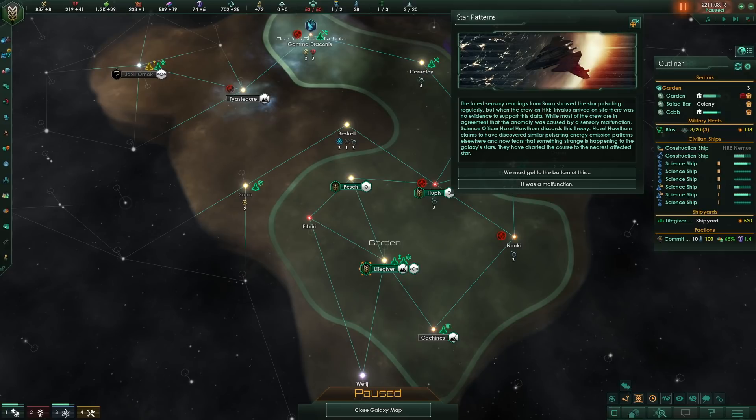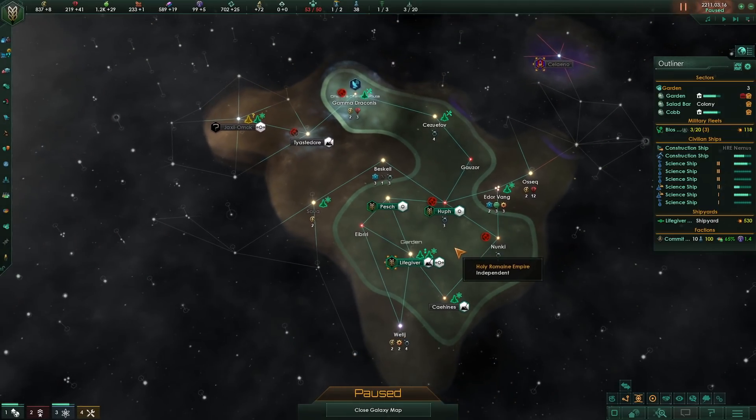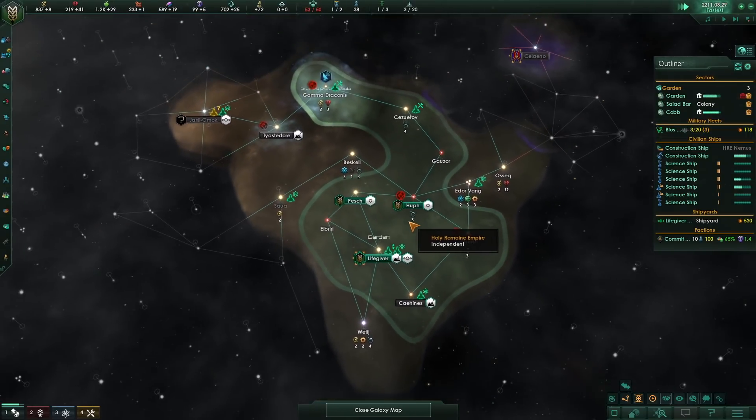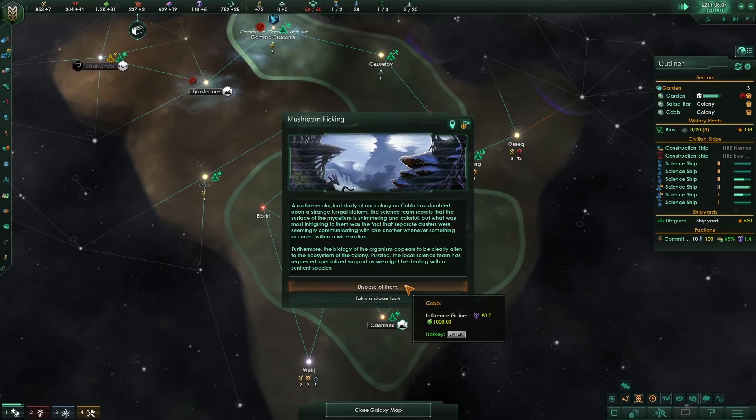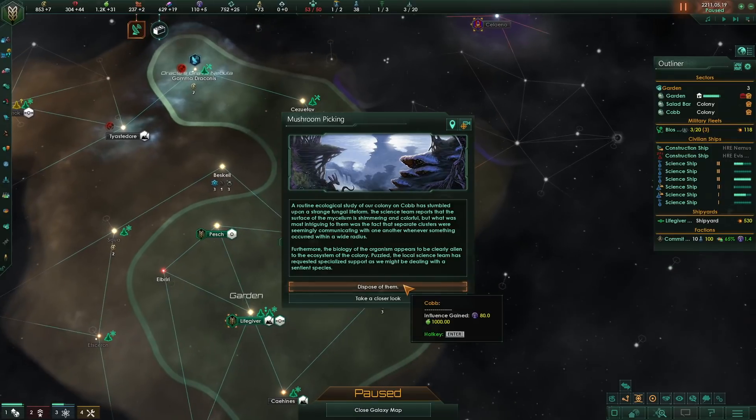Stellaris star patterns — so you can lose a scientist, but it can also make a star give off more energy, or go mad. I think I'm just going to take the influence because, especially now, I'm so desperate with us not being able to expand quickly enough and getting boxed in even harder. We really need to claim a lot of territory over here. It's annoying that this is the final of our three branches that I explore. And it's the one that maybe has the best chance at this point. Hello, mushroom picking — on Cobb. Oh, the mycelium.